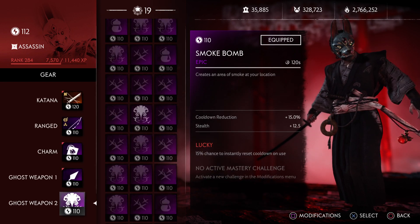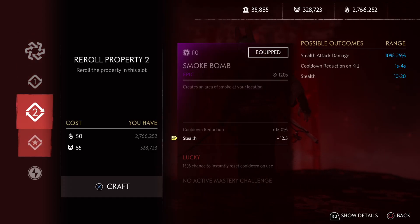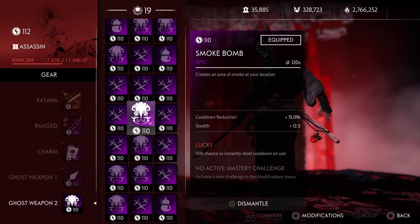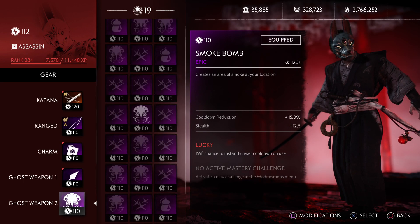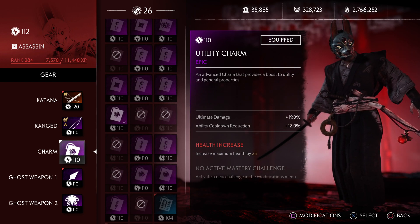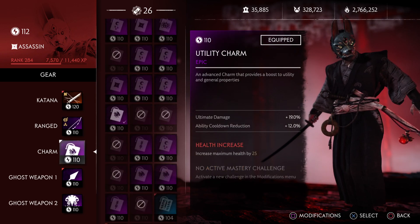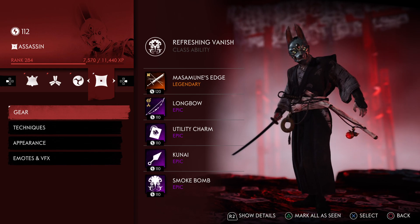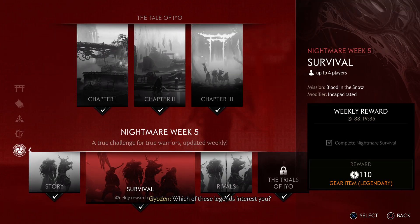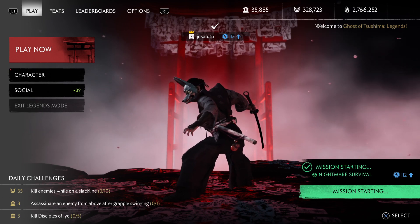Lucky, so stealth which does not affect anything — but enemies take longer to detect you. Melee damage, cooldown reduction, ultimate damage, ability cooldown, range damage. So nothing here is really a buff to stealth attack damage, and we're gonna be 1-12 key. Let's see what that does.